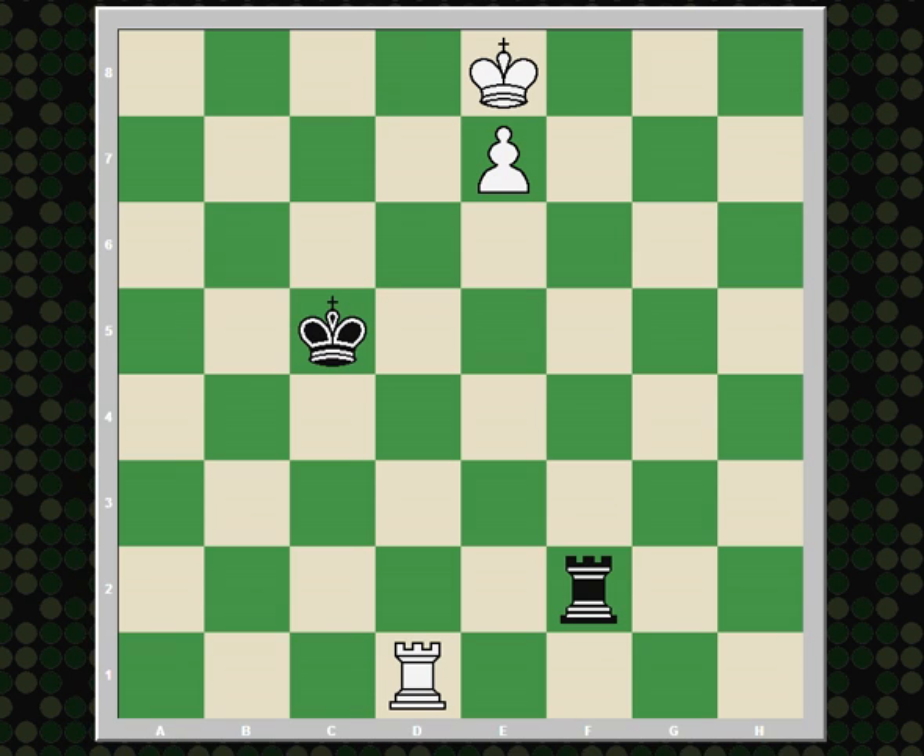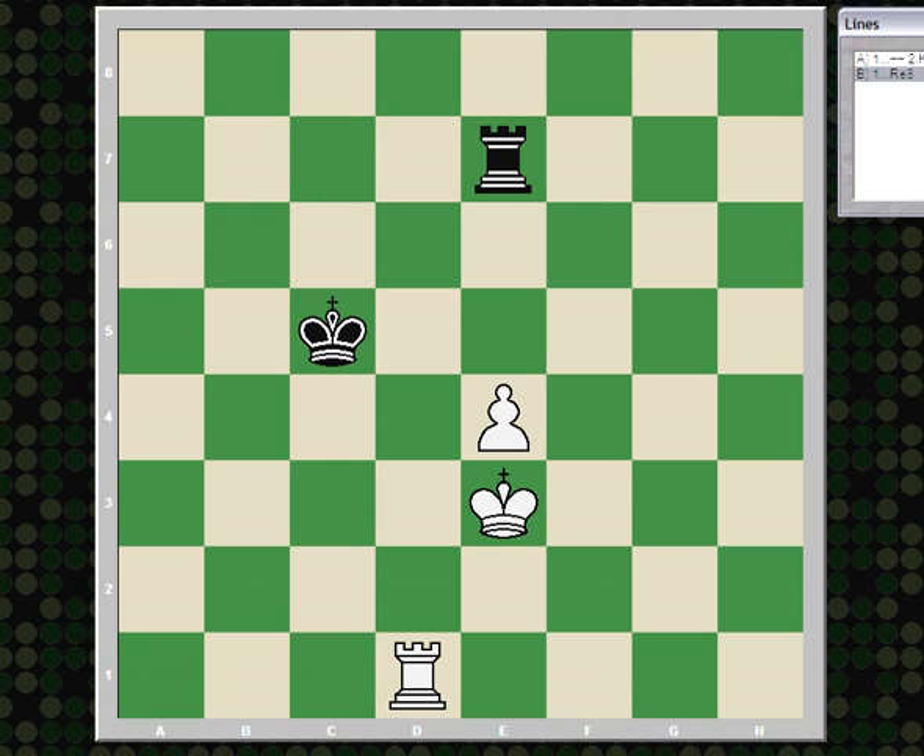Let's go back to the very beginning, where we saw that black was unable to stop white from advancing the pawn. Because every time it seemed like he was preventing the pawn from advancing, the white king could get close enough to attack the square in front of the pawn and also stop the rook from checking. So let's look at what difference having three squares in between the rook and pawn versus having two makes.